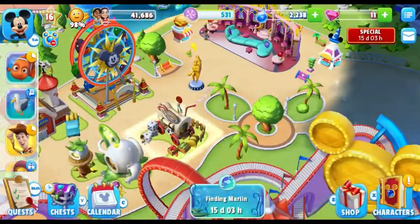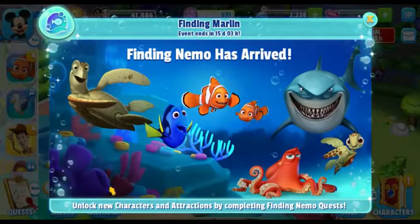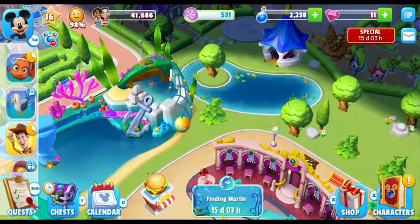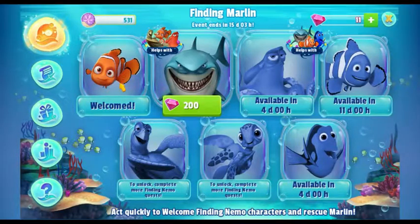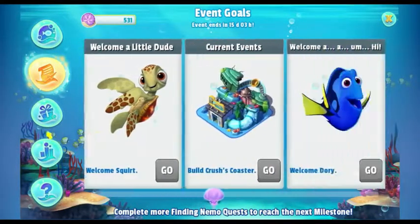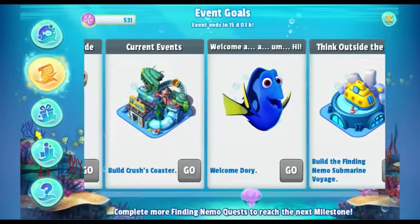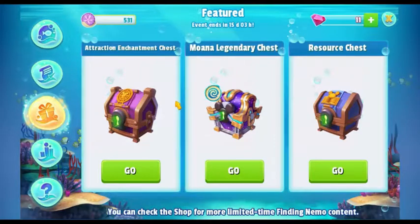I think Merlin is in here — finding Merlin. Welcome! If I had 200 gems I would buy Bruce, but let me see if I can buy something with the coins I have.